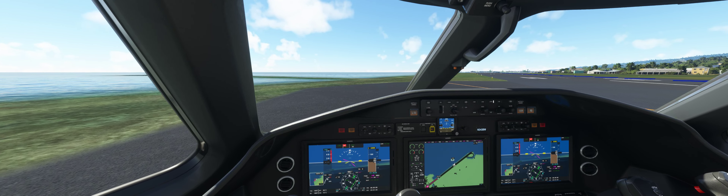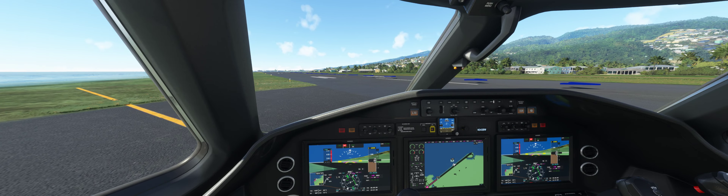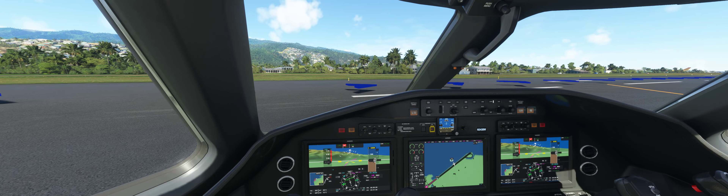Cessna 3 Bravo Whiskey, contact ground on 118.1. Let's contact ground 118.1. November 3 Bravo Whiskey — oh my God, look at Tahiti! How beautiful it looks. You have no idea how much I wish I were here.